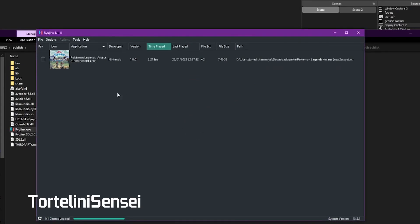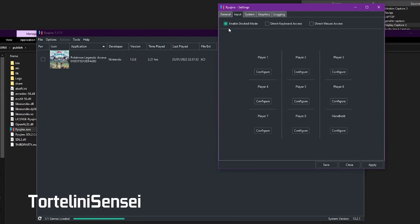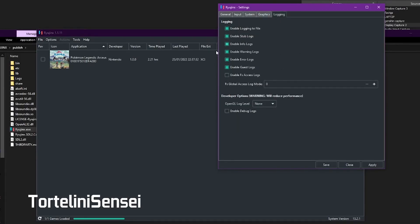Once the firmware is installed, go to Options, then Settings, then Input, and enable Dock Mode. Under System, you should only check Enable FS Integrity Checks. For Memory Manager Mode, choose Host Unchecked (fast). Under Graphics, enable Shader Cache and set the Graphics Backend Multithreading to Auto or Off. Leave Logging settings alone, then click Apply and Save.